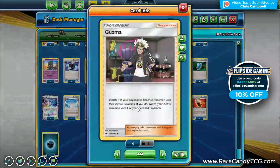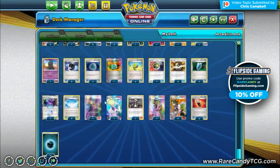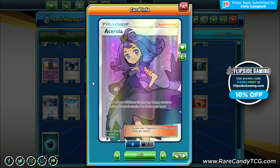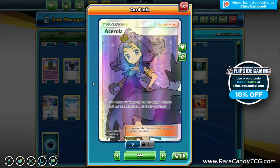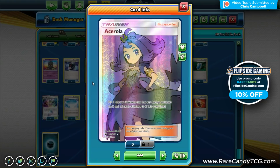We have one copy of Guzma — I'd like a second but can't find the space. We do play Battle Compressor so I can compress the one away and always retrieve it from the discard with VS Seeker. We also have one copy of Acerola, which is definitely good in tag team decks since tag teams are difficult to take one-hit knockouts on unless hitting for weakness. Acerola will deny those key knockouts and keep our Greninjas going the distance.